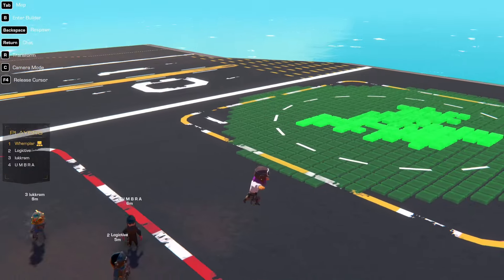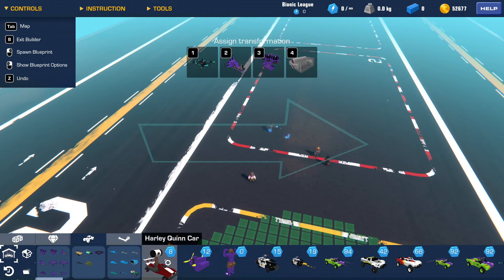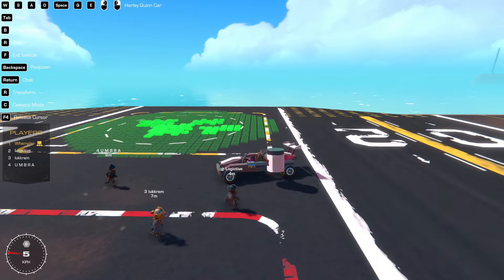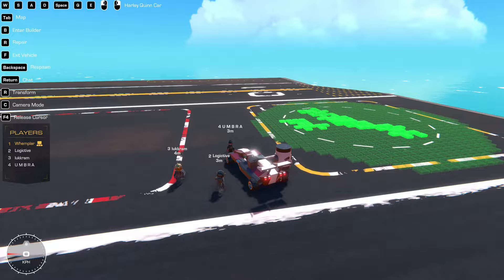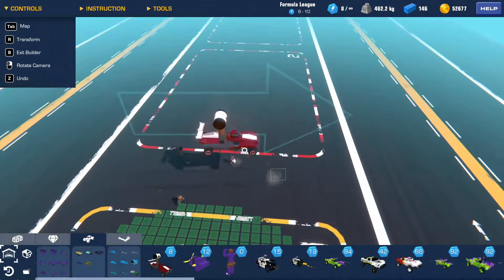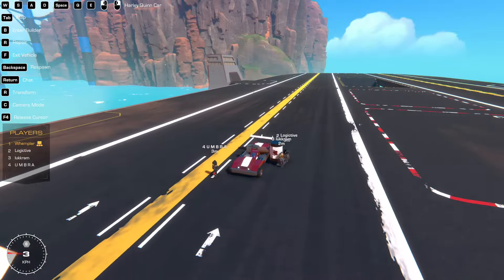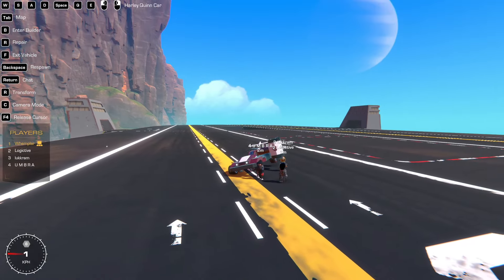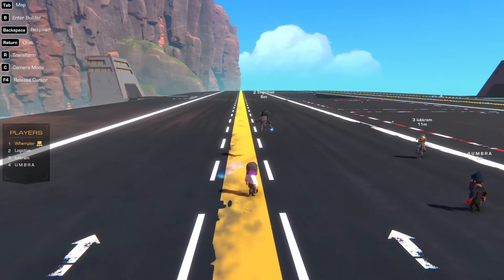Wimplar goes first. He got inspired by Batman and built a Harley Quinn car. It's good for flipping — if it flips over, it can just flip back again. So if anyone tries a side swipe attack, it can handle it.